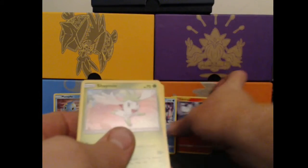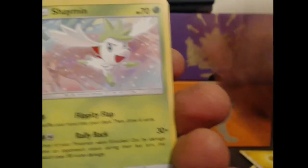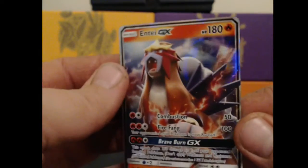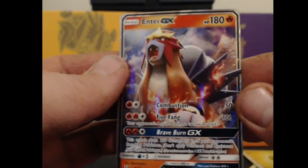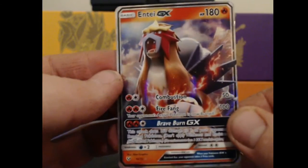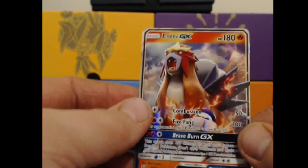So that was our opening guys. Let's bring these back up and go over what we pulled. We've got two Shaman, a Keldio, a Reshiram, Manaphy, and then we've got this Entei GX. Brave Burn GX — this attack does 150 damage to one of your opponent's benched Pokemon. Not too bad of a card if you're trying to get something off the bench, but I think this was a pretty good opening.